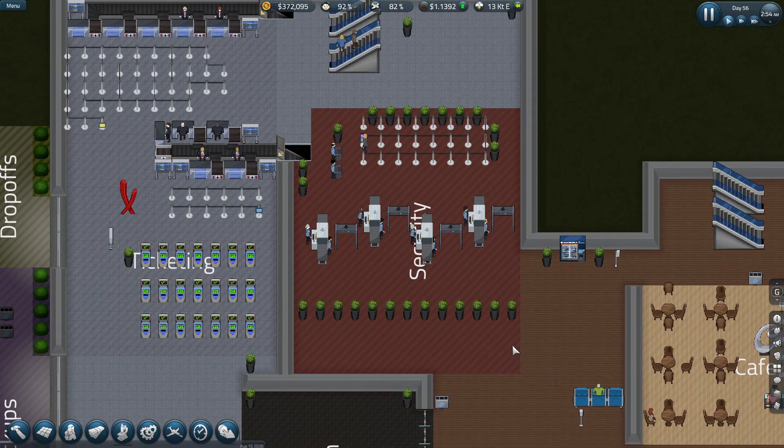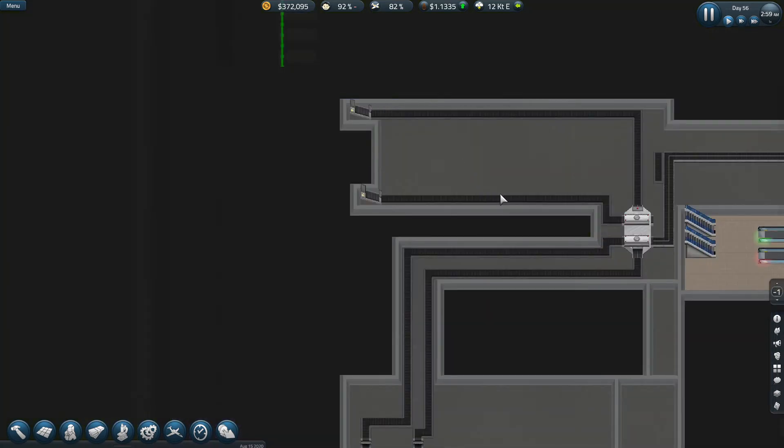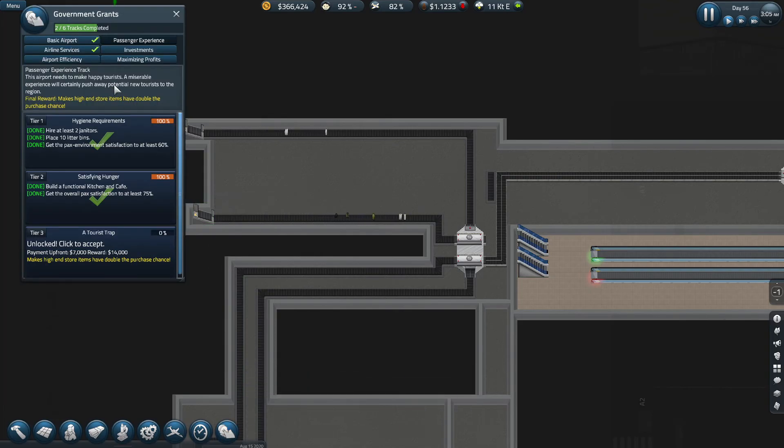The security down here is wasting space, so I want to condense this down. This is our first-class security area for first-class passengers. By condensing it, we'll have more space up here for more ticketing desks. Underground — off-camera — I've increased the foundations for the baggage flow, and I'm going to sort that out as well, hopefully for a more streamlined baggage system.